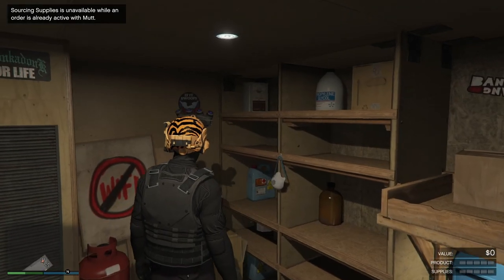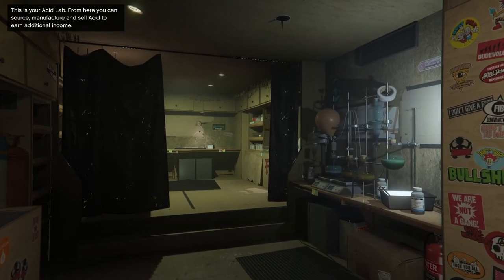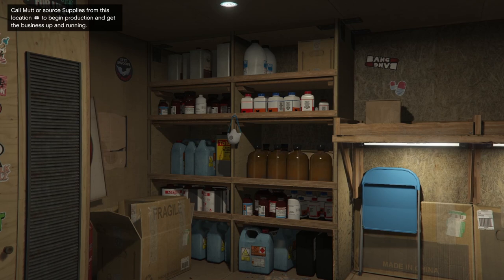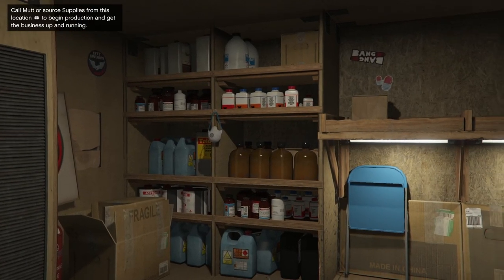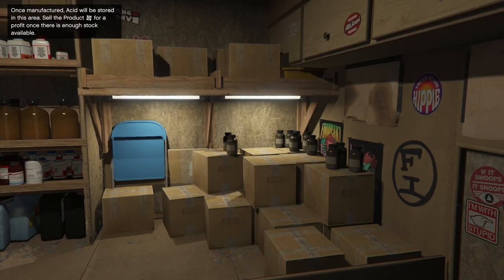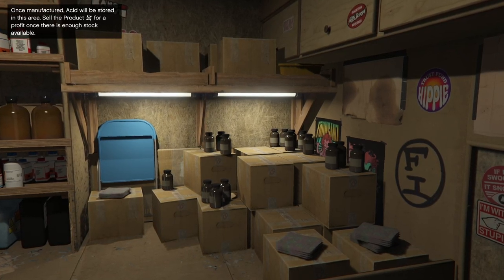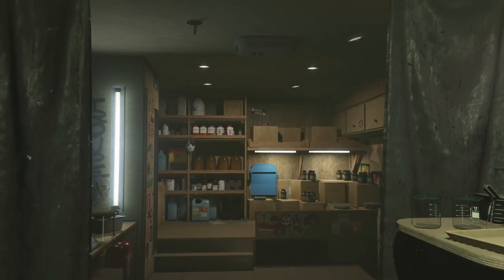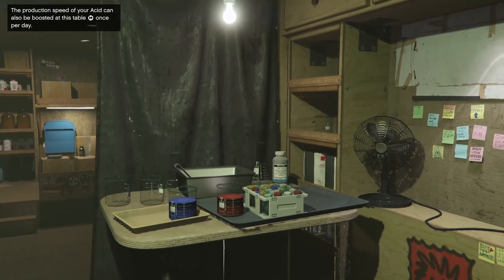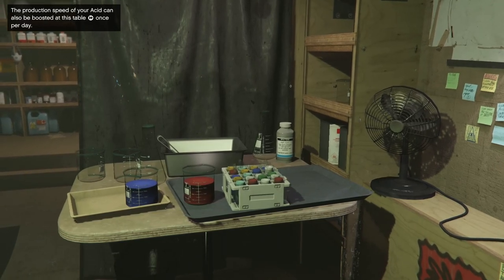It works pretty much the same as the MOC or the Avenger. Once you get into the Acid Lab it will say you can source, manufacture, and sell acid to earn income. In the back left-hand corner you can call Mutt or source supplies to begin production and get the business running. Supplies will cost you $60,000 if you don't have any already. You can also increase production speed by visiting a table once per day, and I believe you'll have to craft some of the acid yourself — I'll cover this in the full guide.